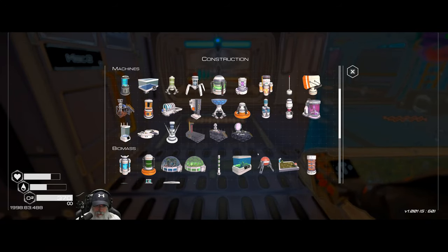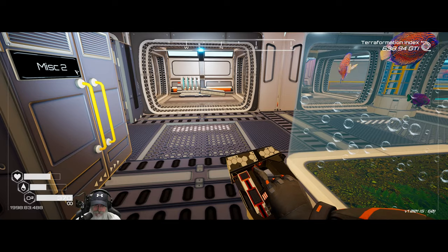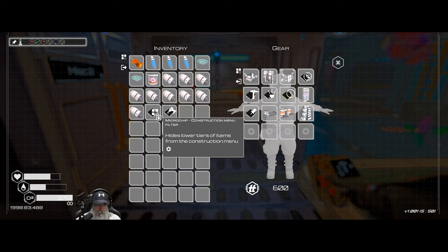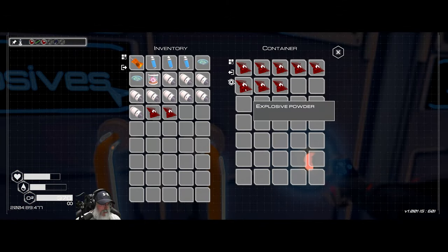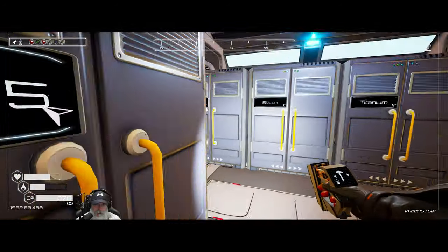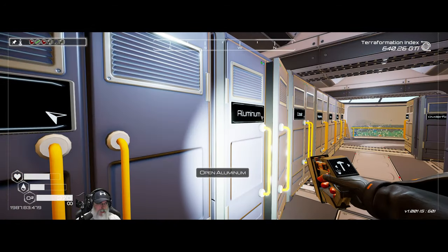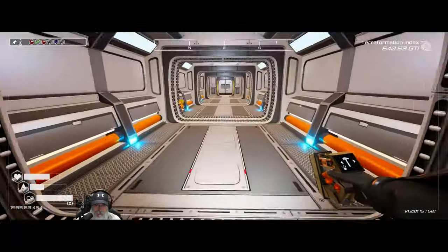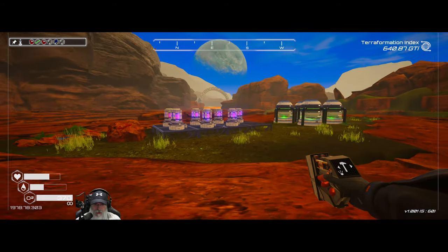We just need to make a tier one optimizer, so we have to take away this filter. We need two explosives, two iron, a uranium rod — do we have those in overflow yet? Just about. And a cobalt. Let's do a save. 150% increase in power — that is so good! But this can only support up to five. We have seven or eight drones, so for that reason alone we need to make a tier two.